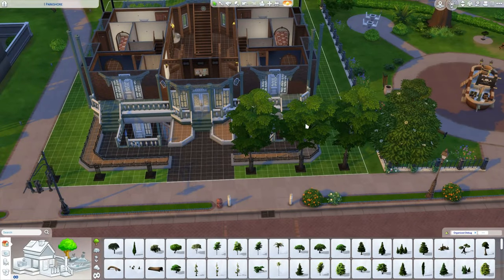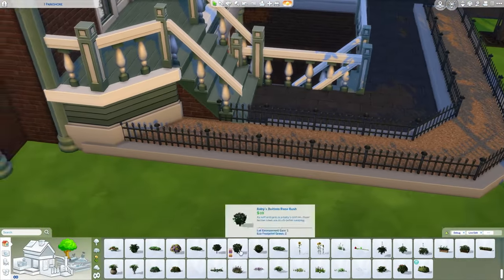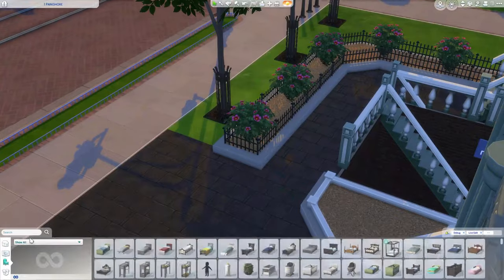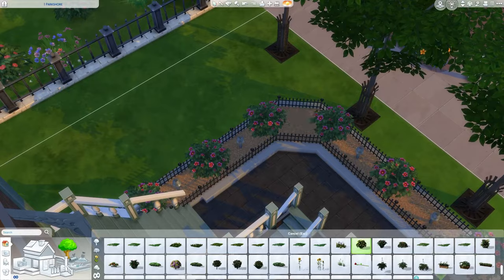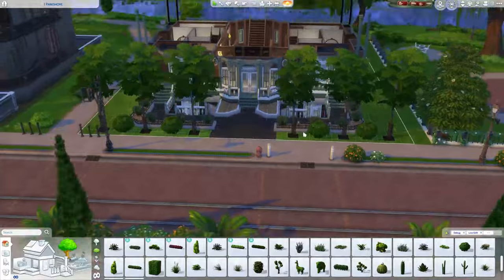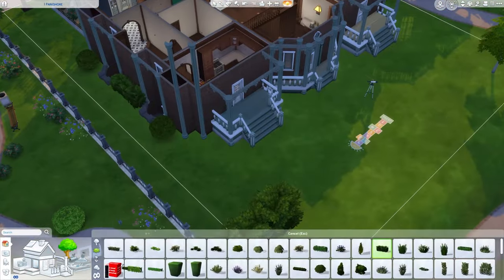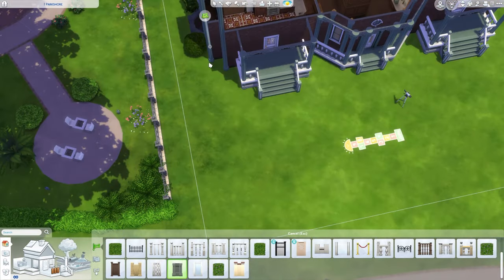In real time it took me 11 minutes to landscape this — I had an idea in mind and when the ideas flow, they flow. I decided to go for prim and proper, very neat and orderly style landscaping, which is something I don't normally do. Of course some lighting too because lights are nice. Then I dabbled in some bushes and the cute little debug hedges — oh my god, I love those, they're my favorite.